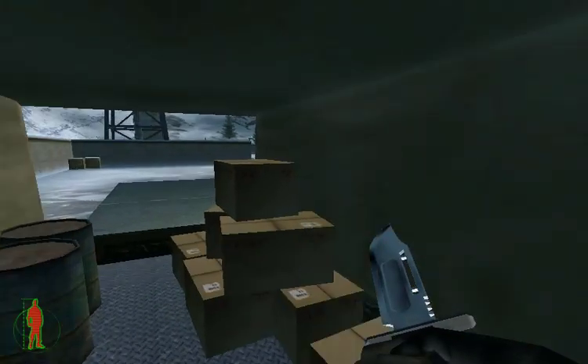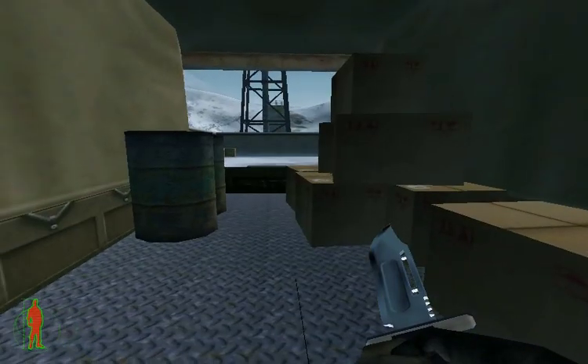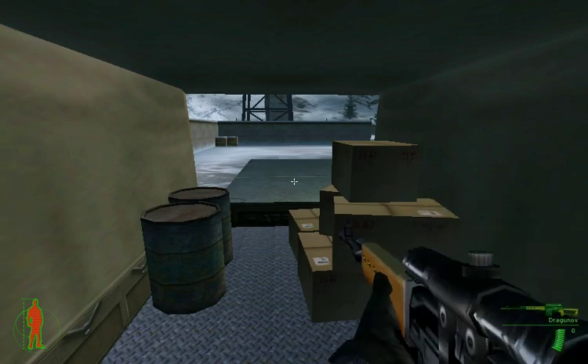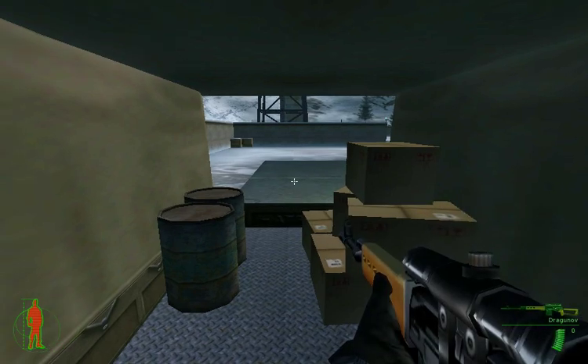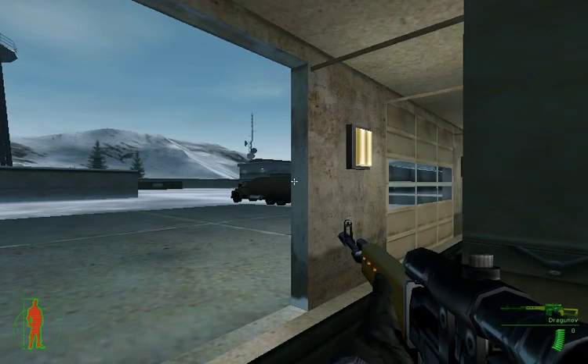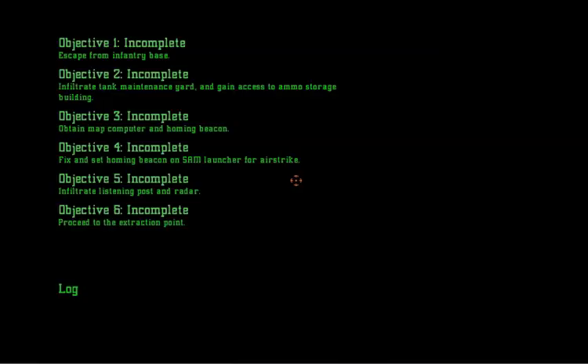Hello and welcome back to a very chilly edition of Project IGI. We're in the back of this truck, but before we get out, let's have a look and see what weapons we have. We've got a Desert Eagle and some grenades — useful — and a Dragunov. Having a peek out, we can see we've got some security cameras and such. That's going to cause a bit of a problem because we still don't have the map computer, so we can't readily see where everything is.